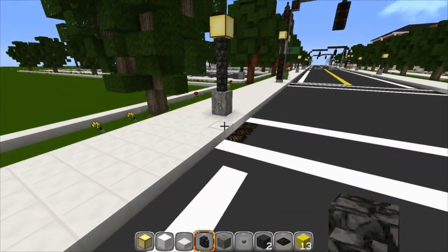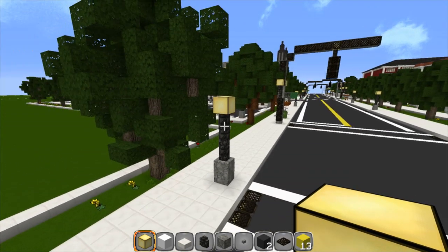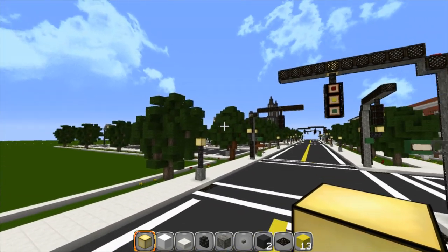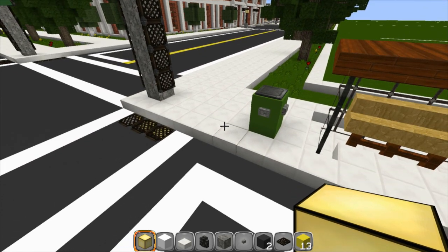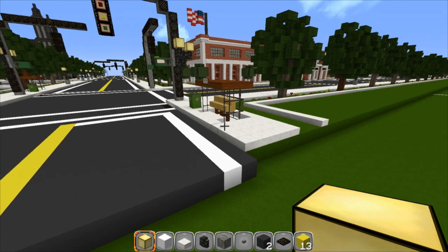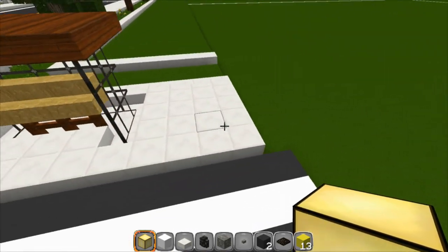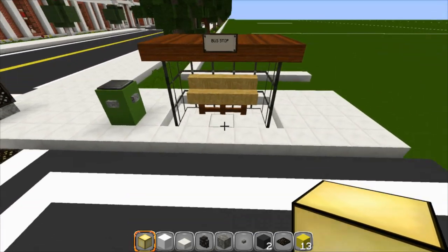For your lamps: two stone on the bottom, then one, two, three pieces of cobblestone wall, and a lamp on top. You could probably go one more block if you want to stay even with the other lights, but I like mine just one shorter. Now the bus stop - super easy. All I do is use quartz half slabs or stone half slabs above the road as a curb. A lot of people just have their sidewalks flat with the road. Building them raised with half slabs gives it more depth, more character, and looks a lot more realistic.